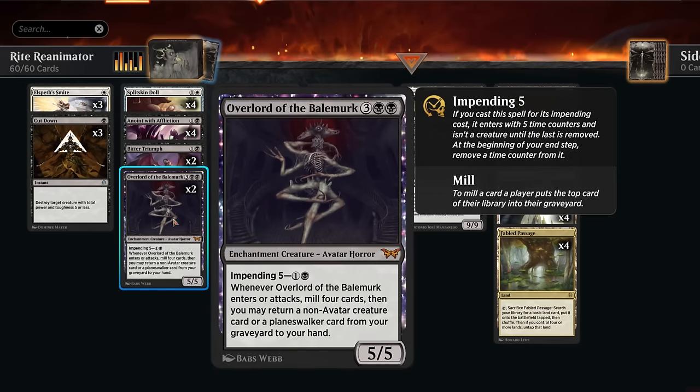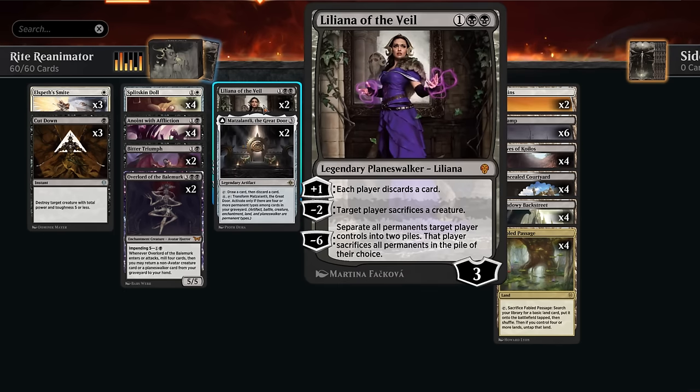The Black Overlord is great too — we can impend it for just two mana, and when it enters or attacks we mill four cards and return a non-avatar creature card or Planeswalker from our graveyard to our hand. This can get back a Splitskin Doll to set up graveyard synergies, or get back a Liliana from the graveyard — a powerful Planeswalker that deals with opposing creatures. It can also be good in control matchups, forcing the opponent to discard their counterspells so you can eventually empty their hand and resolve your big threats.